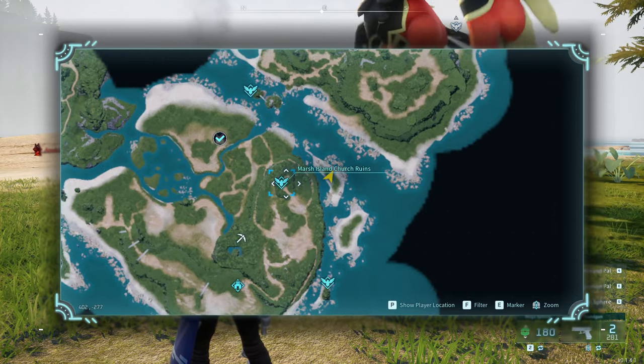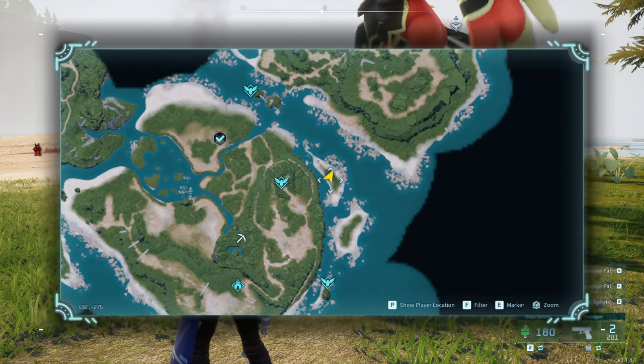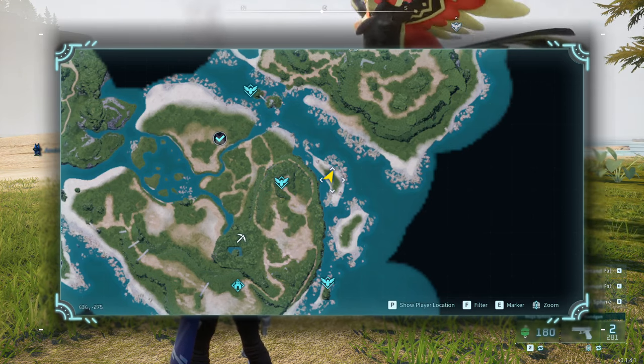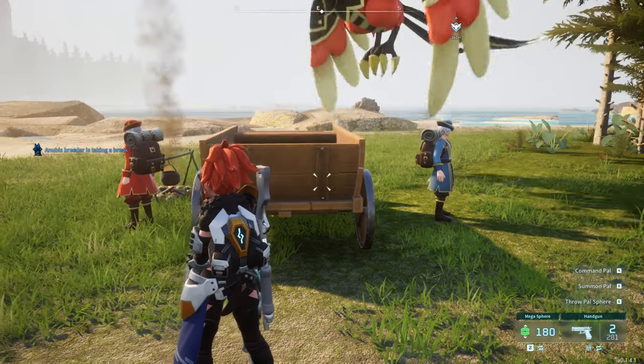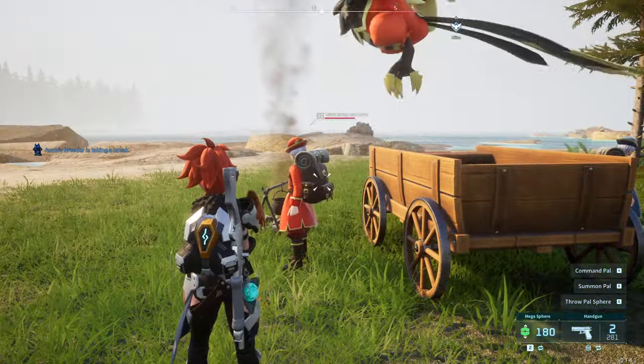If you fly to the Marsh Island Church Ruins, go due east — they're on this island. They are definitely worth catching, and I'll tell you why.